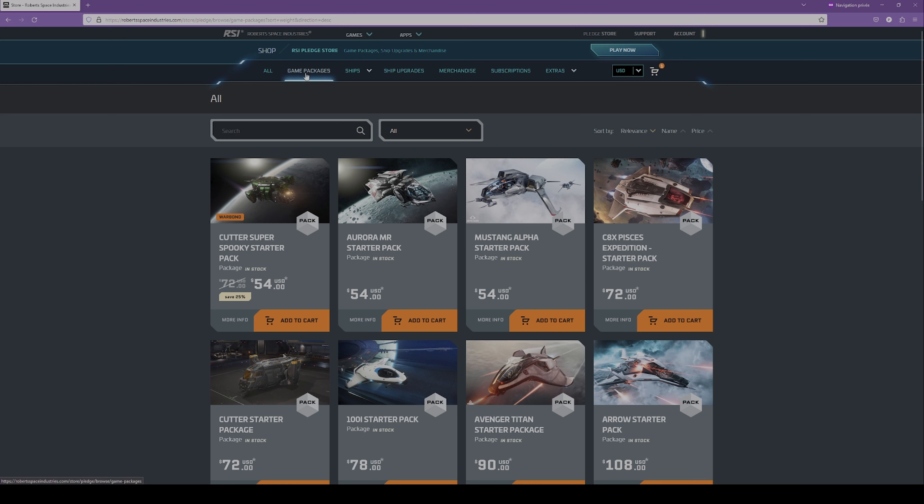To be able to play the game, what you really need is called the Game Package, which mainly contains a starter ship, some in-game credits, and access to Star Citizen. The cheapest game package available has a price pretty similar to any other game — depending on your location and tax system, about 60 USD. Keep in mind that all the ships in Star Citizen can be earned in-game, so you don't have to be that rich to play this game at its full potential.